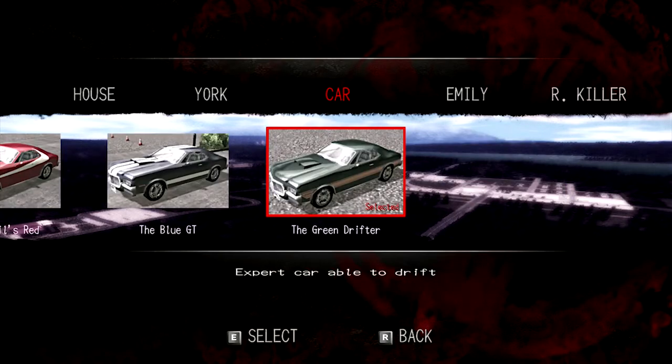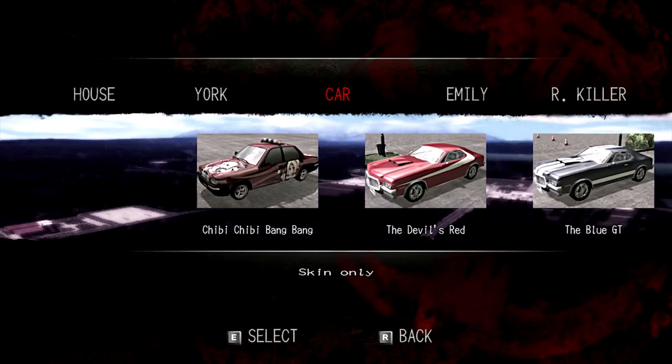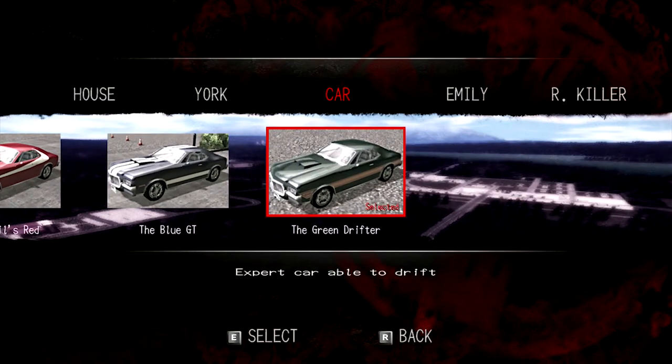Then there's the car. I don't know where we get this car. I like this Chibi Chibi Bang Bang, but the Green Drifter is selected. I just don't know where we get it from.